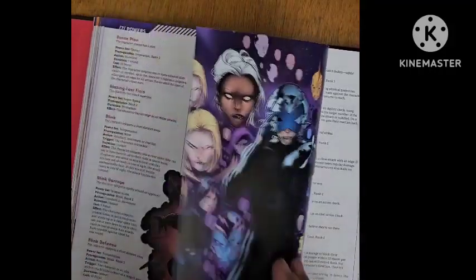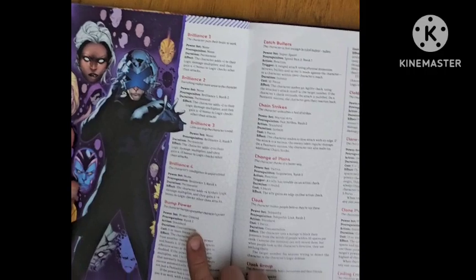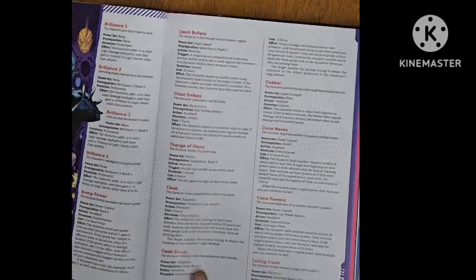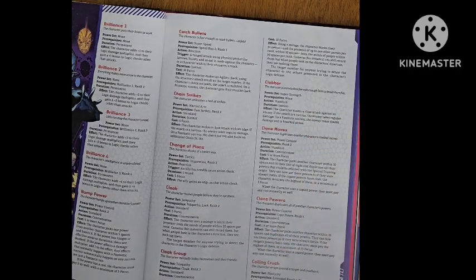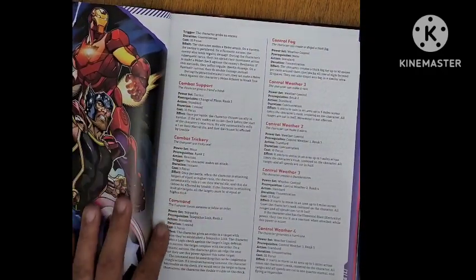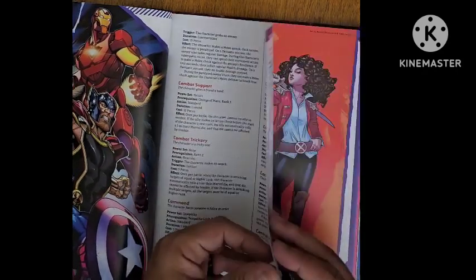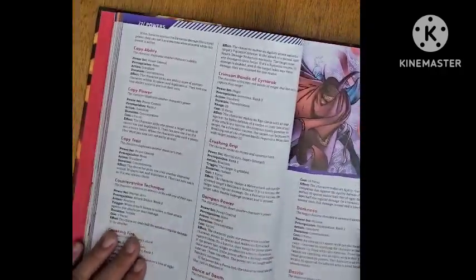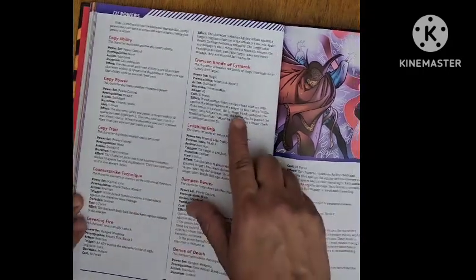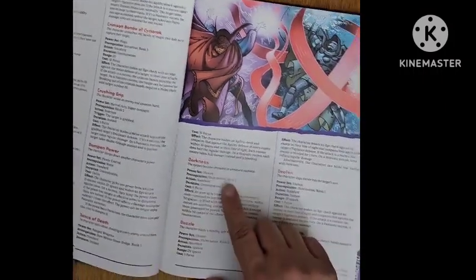Continuing: Brawling; Brilliance 1, 2, 3, 4; Bump Power; Catch Bullets; Chain Strikes; Change of Plans; Cloak; Cloak Group; Clobber; Clone Moves; Clone Powers; Coiling Crush; Combat Support; Combat Trickery; Command; Control Fog; Control Weather 1, 2, 3, and 4; Copy Ability; Copy Power; Copy Trait; Counter-Strike Technique; Covering Fire; Crimson Bands of Sidorak; Crushing Grip; Dampen Power; Dance of Death; Darkness; Dazzle; Deafen; Defense Stance.